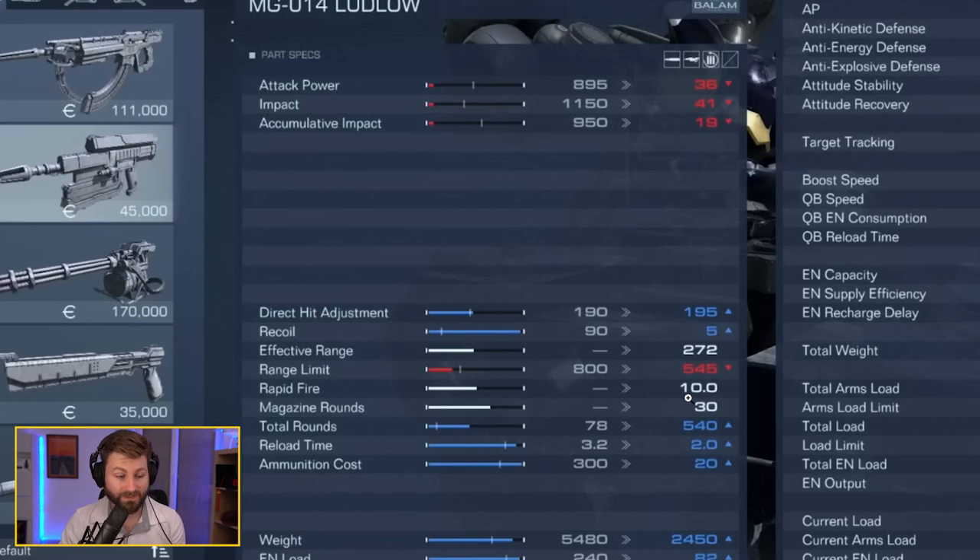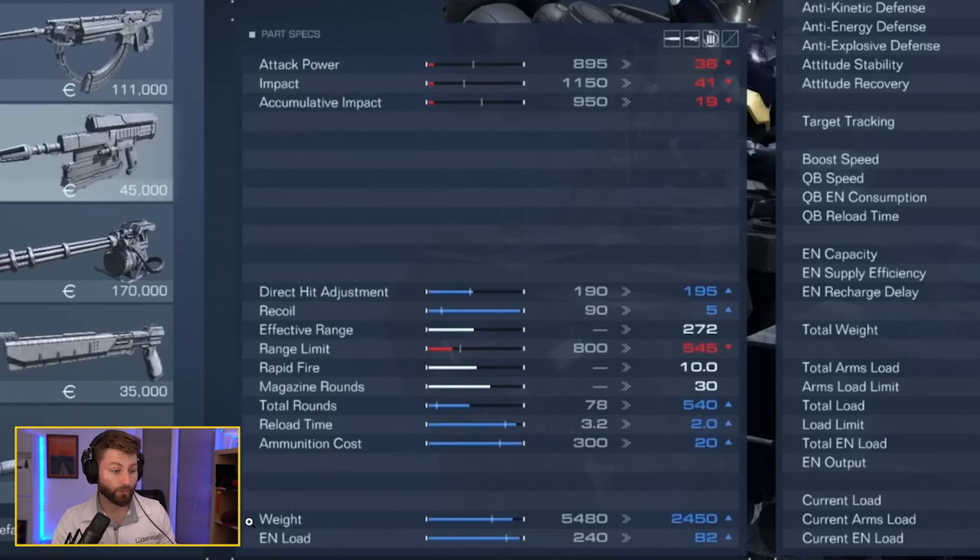Next is rapid fire — how many rounds per second. This machine gun shoots 10 rounds per second. Magazine rounds is how many are in the clip; at 10 rounds per second you can empty a 30-round mag in three seconds. Total rounds is how many you'll have for a full mission or PvP match. Reload time is self-explanatory, and ammo cost is how much it costs per unit.